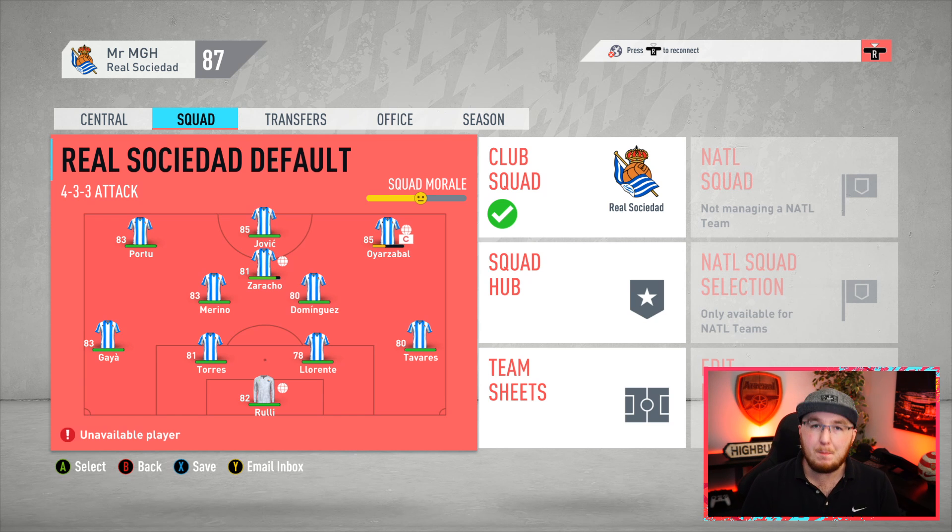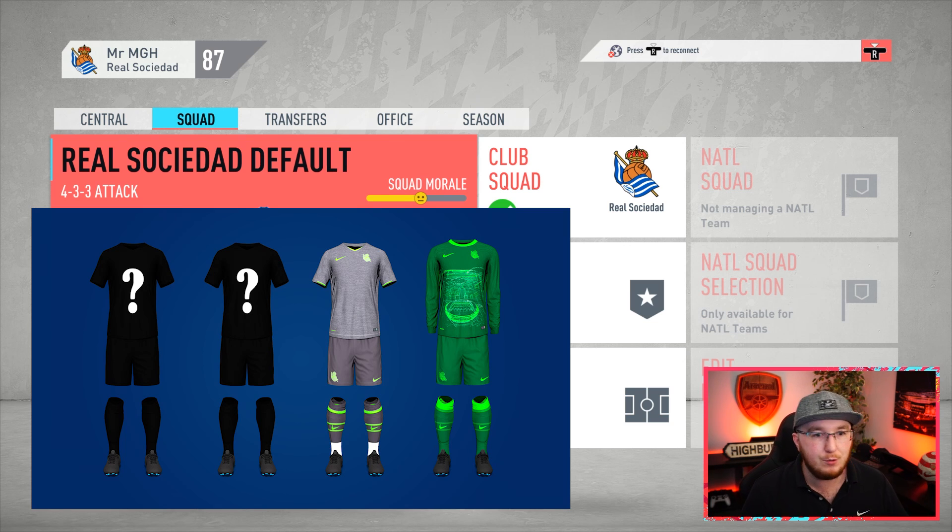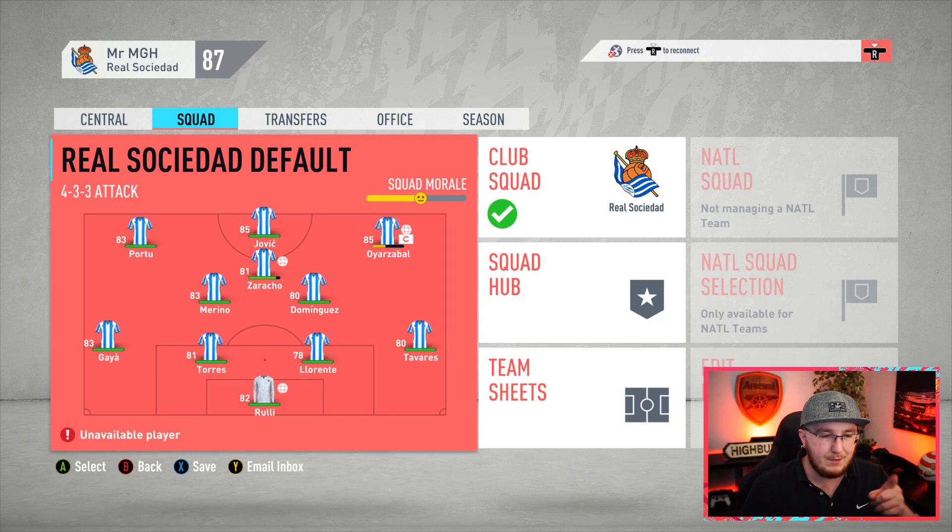Hey guys, welcome to a very important video. Today we are going to be doing a ton of voting — we need to decide certain things, for example new kits, new signings, do we bring back Erdegaard. There's going to be a chance for everyone to vote for certain things, and there are also votes going on in the club Discord, the official MGH United Discord, which many of you are now part of. If you want to join, there is a link below — subscribe on Twitch or pledge on Patreon and you are in the Discord, as simple as that.